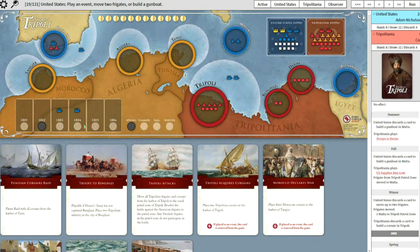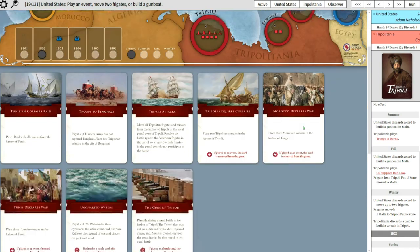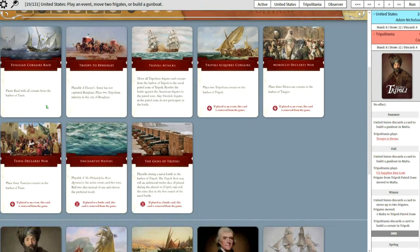And so now we move on to Spring of 1802, so the next year. Let's take a quick glance through the cards. So you got Troops to Benghazi, which is fine. Tripoli Attacks is probably a bit early for that.